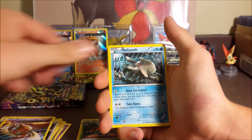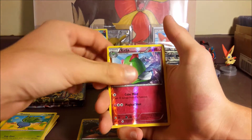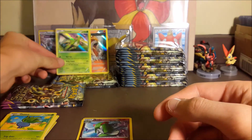Second pack: Flareon, Forest of Giant Plants, Sableye, Baltoy, Baltoy ancient trait, Relicanth, Inkay, Combee, Oddish. The reverse is a Kirlia, and our rare is a hollow Virizion. Two hollows in a row — pretty decent pool so far. Setting him back here too.